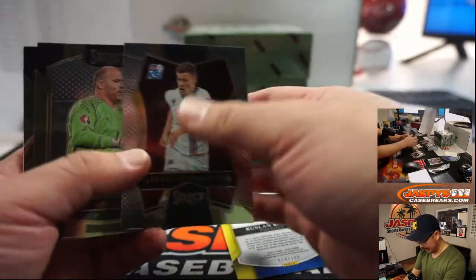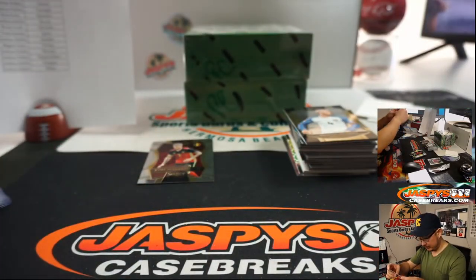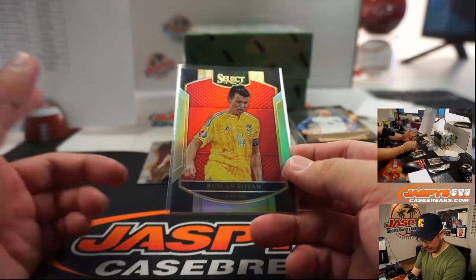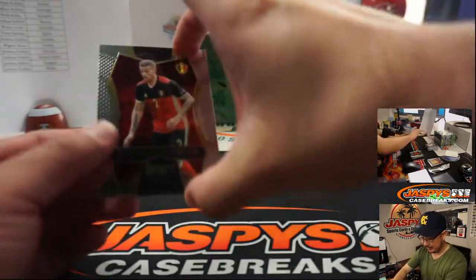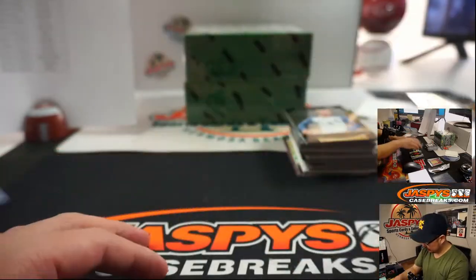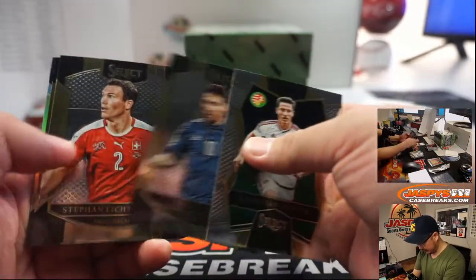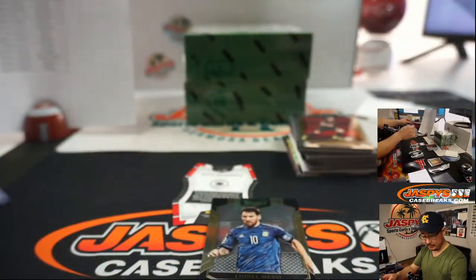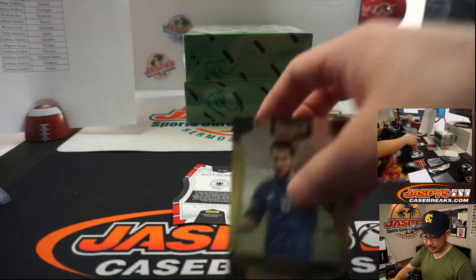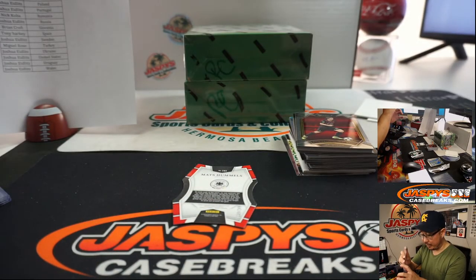There's Ruslan Rotan to $1.99. There's Eduardo Vargas. Gareth Bale goes to Wales, by the way — that's for Josh. Ukraine, I think, maybe also Josh. Germany — that Mats Hummels goes to Tony Barkey, who has the Germans. There's Mats Hummels again, die cut to $2.49. Messi. And Miguel Layun to $2.99 for L3, that goes to Ryan Croft with Mexico. Messi, of course — Argentina, that'll be for Brian Croft.